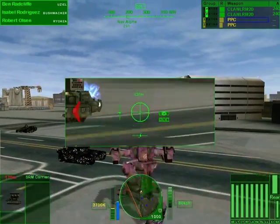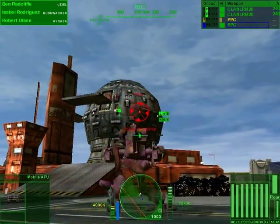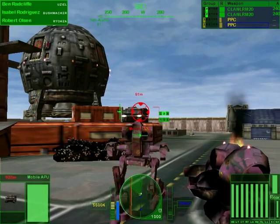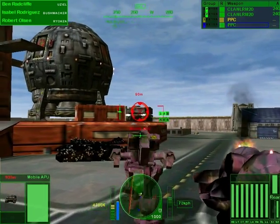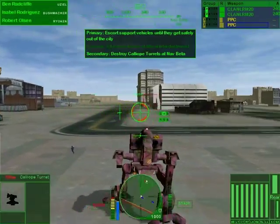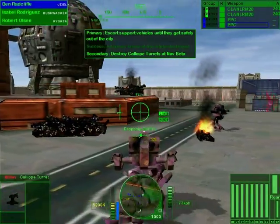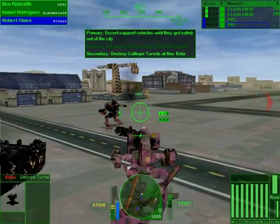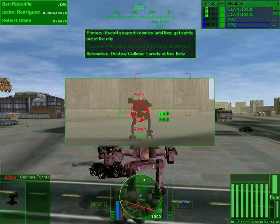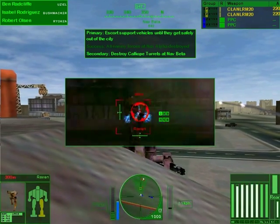Interesting mission we have here. Do we want to actually destroy this dropship? Oh, there's some APUs here. Warning — heat exceeding recommended levels. I'm not exactly very good at heat management. I read two mechs powering up inside the spaceport — looks like a pair of Ravens. These guys are everywhere. Remember, we still have to deal with a pair of Calliopes outside the gate. Enemy detected. Take out designated target.